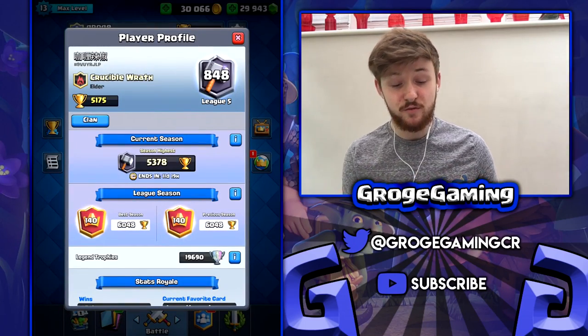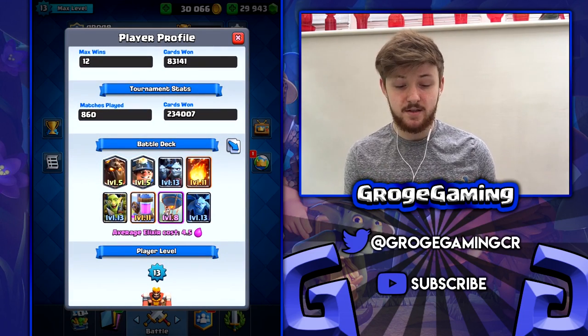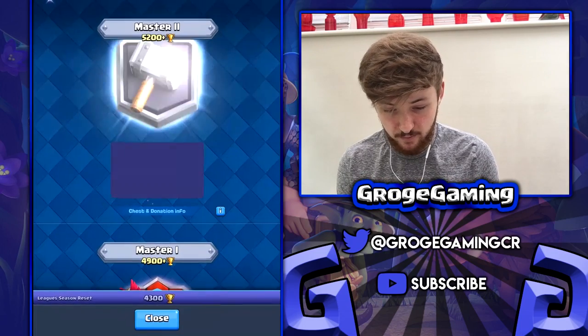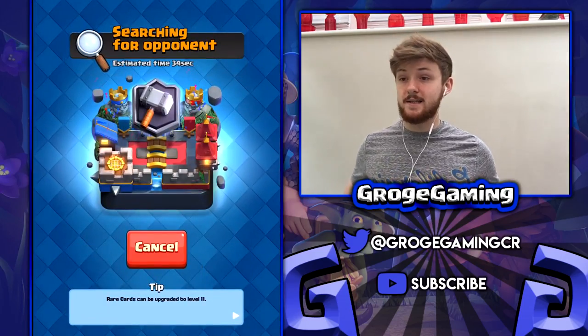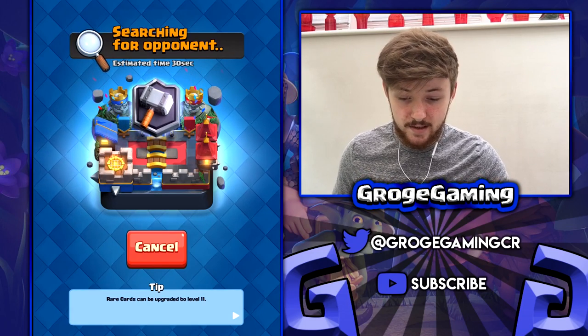I'm really happy with that win — taking down a strong Crucible Wrath player with a maxed out lava loon, really really happy with that guys. We're at 5,200 trophies now. That guy was 140th in the world last season — check out his deck. He doesn't have any kind of spells for my minions which worked out really really nice for me. We are now 775 in the world and we're going to carry on and see how high we can push with this deck.